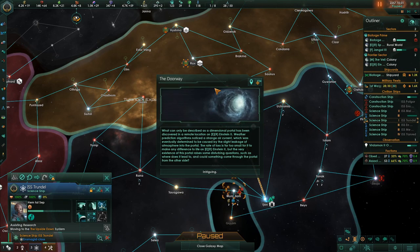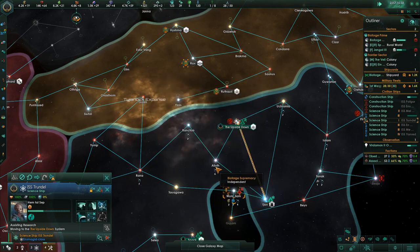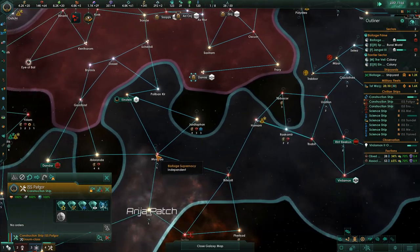Intriguing issues — special project: Probe the Dimensional Portal. Situation log updated. This may be a bonus long episode. From Beneath the Waves — try to salvage the solar cruiser, situation log updated. These guys are over here fighting something. Construction complete.